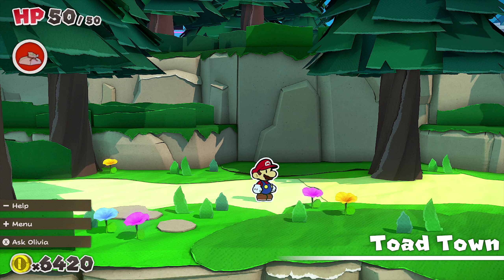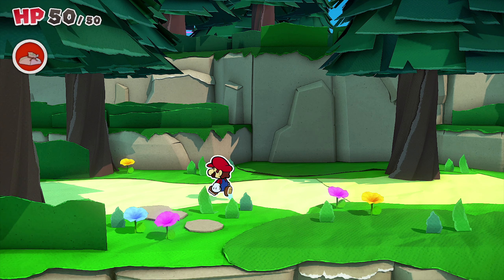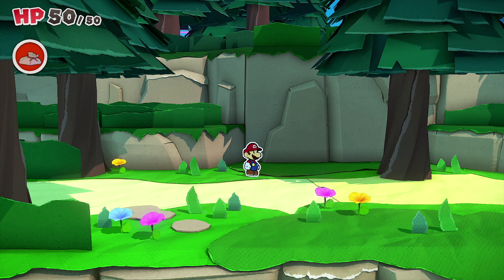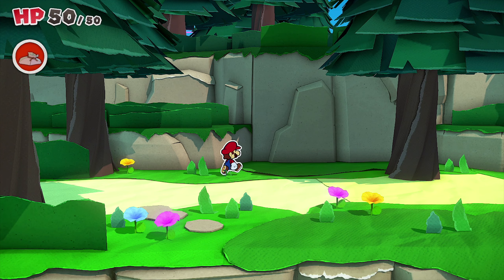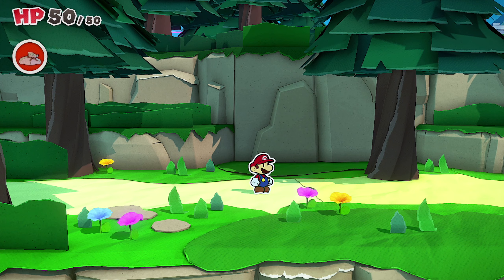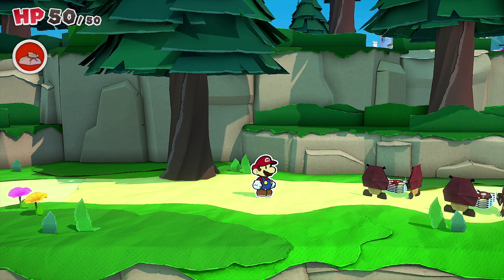Hey, what's going on everybody, Hori here, welcome back to a brand new video on the channel. Today we'll be continuing our let's play on Paper Mario: The Origami King. On the previous episode we traveled through Whispering Woods and farther, and now we are very close to Peach's Castle, which has been our main objective throughout the first half of this game.